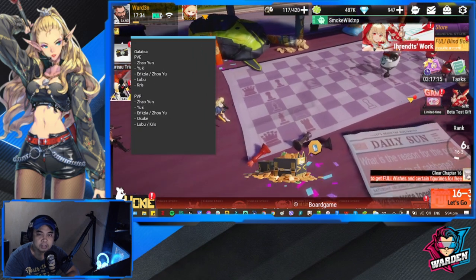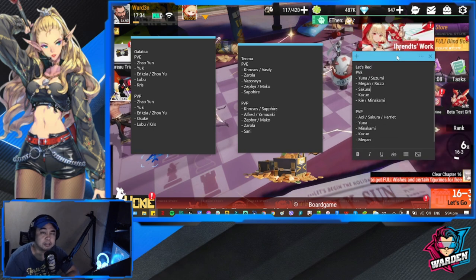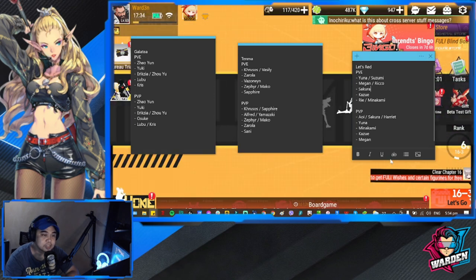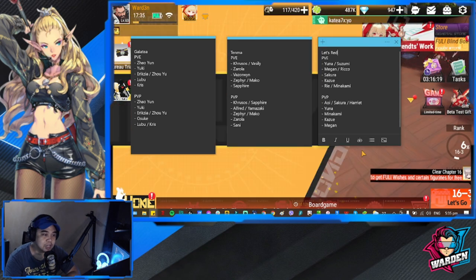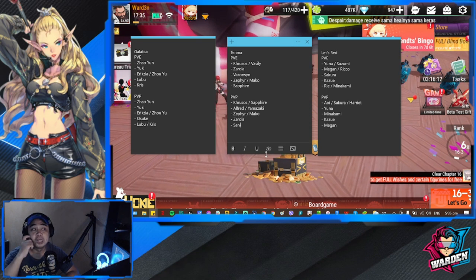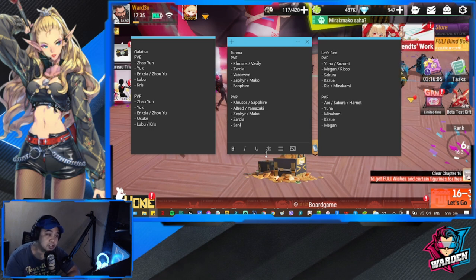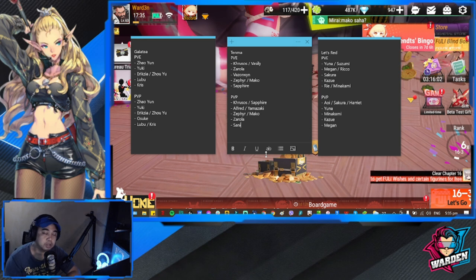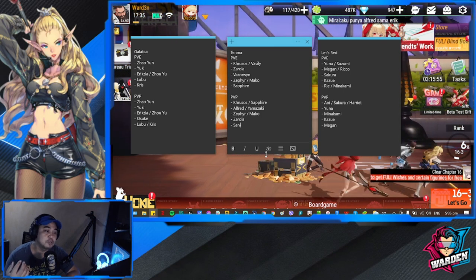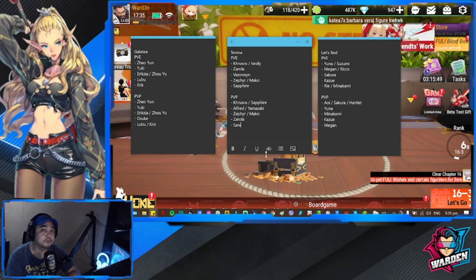Those are the team compositions I covered today. I'll put them in the description of this video so you have references to copy. These are my team suggestions — hope this video helped. For beginners, I've highlighted some key figures that can be part of your core team moving forward.